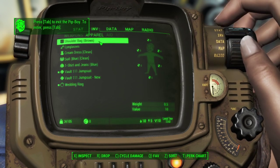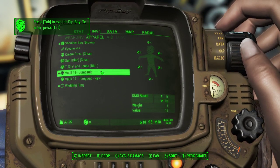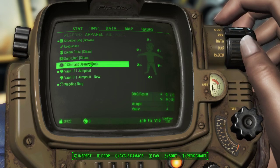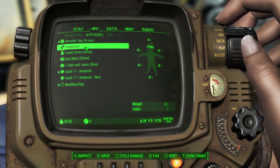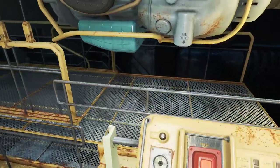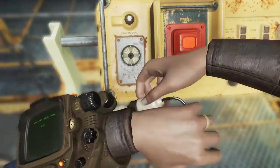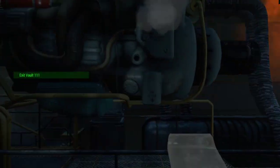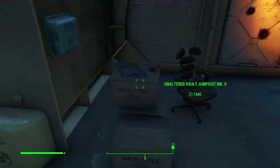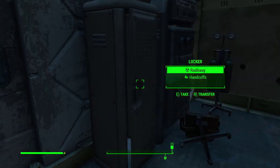I got a shoulder bag. The vault suit stats are all zeros - it doesn't give you plus one perception or anything. So I've got a bag. This will probably be a shorter video just getting out of the vault and getting into Sanctuary. Oh, a nine millimeter! A combat stim - that's nice.